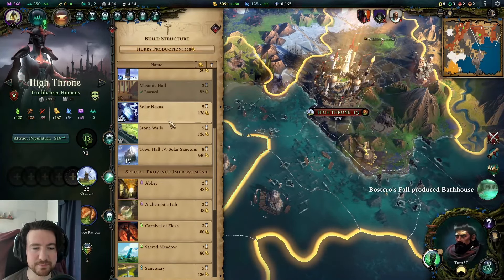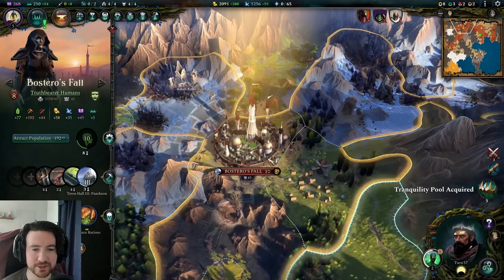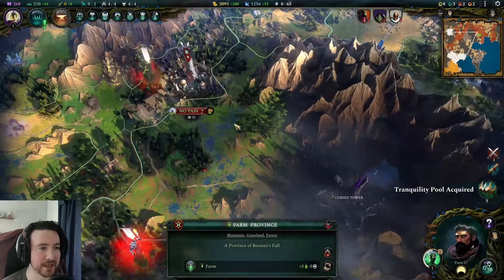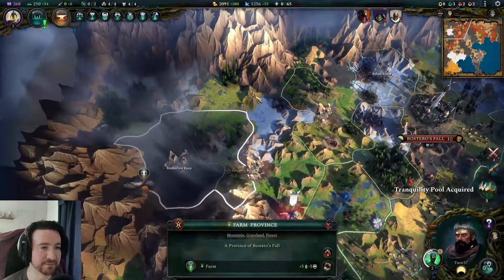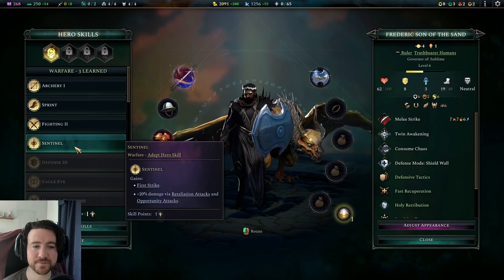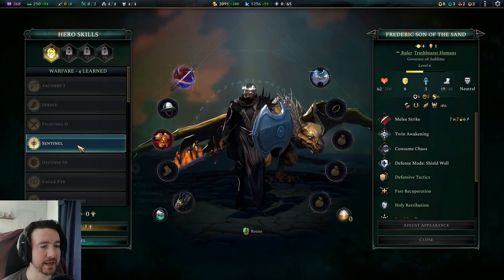That was like increasing my research by more than 10% just by annexing a sector — pretty good. None of these are boosted anymore, whoops. Bostero's Fall is getting stronger — I think they've got stone walls coming up next. I might flip over to that just to be as careful as possible, because my forces are about as far away as they can get from this player who definitely hates me. Your ruler leveled up — Frederick, Son of the Sands. Sentinel: retaliation, opportunity, and first strike — absolutely!